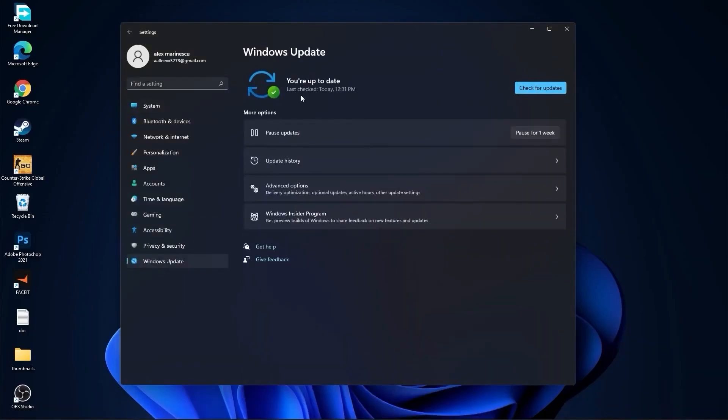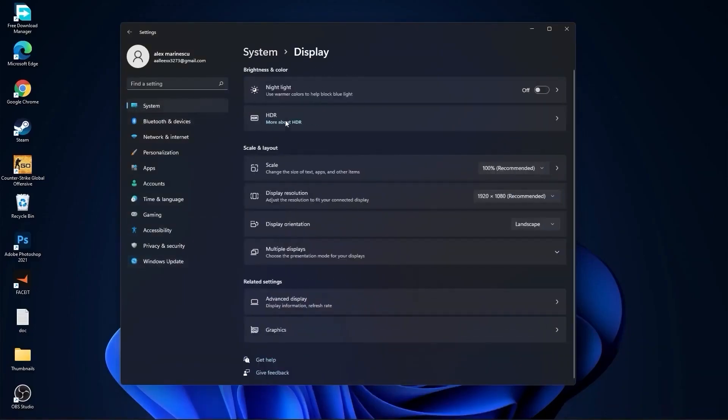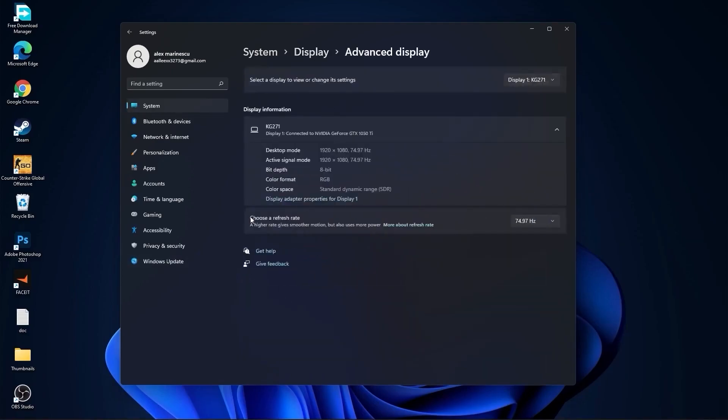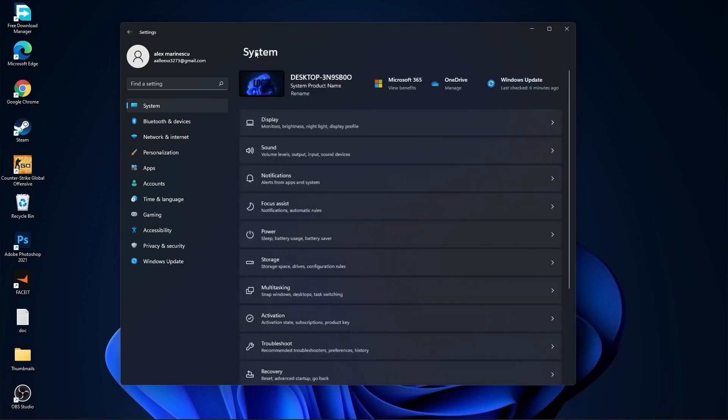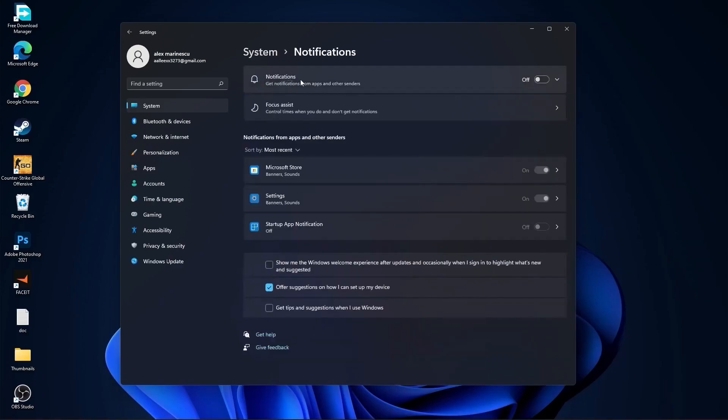Then go to System, go to Display. On the Night Light, select Off. Then go to Advanced Display, choose a refresh rate, and select the highest hertz you have on your monitor. Then go back to System, go to Notifications, and on the Notifications select Off.